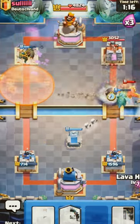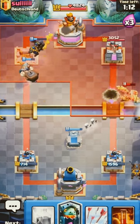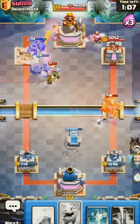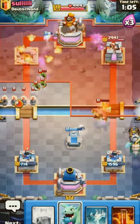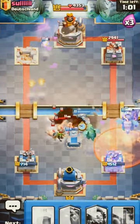I'll just go for another lava hound in the back. It's sometimes good to go for a lava hound in the pocket when you already have one alive, but I just want to be a bit more passive right now — not too aggressive. We can just go for a second tombstone. Interesting, he uses poison.